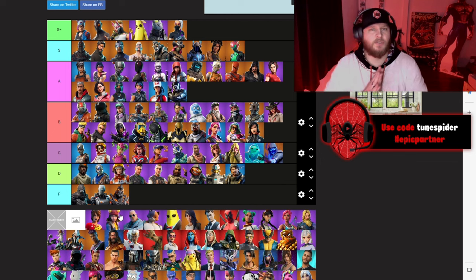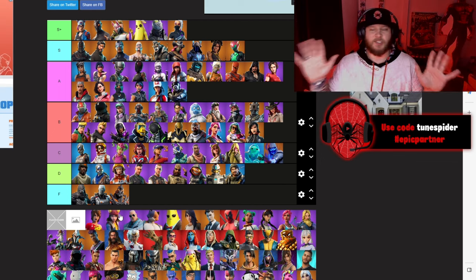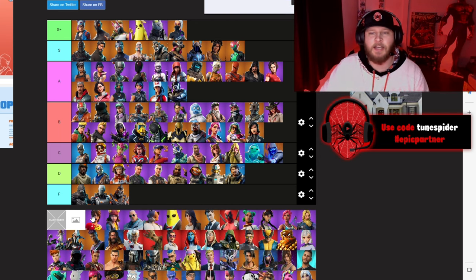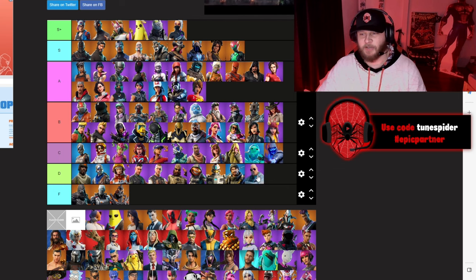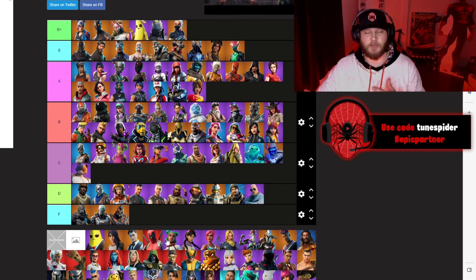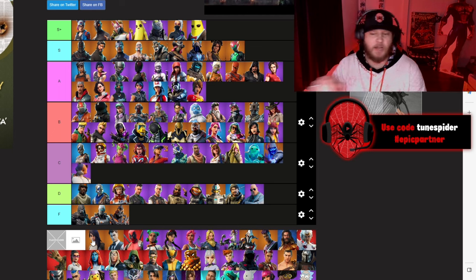Chapter 2 Season 2 is one of the most popular seasons of all time. TNT Tina going A — I really enjoy that skin. Skye going B. Brutus — I'm sorry, you're going D. Meowscles going C — that might upset some people. Agent Peely — the goat but in a tuxedo — going S+.